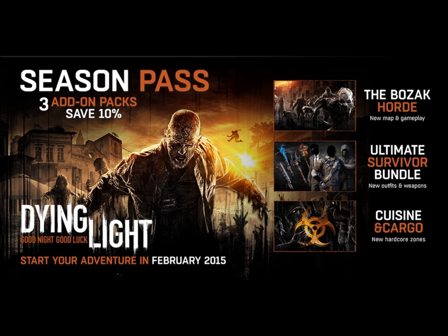The next one is the Ultimate Survivor Bundle, which will offer seven in-game items, including three outfits and four weapon blueprints.